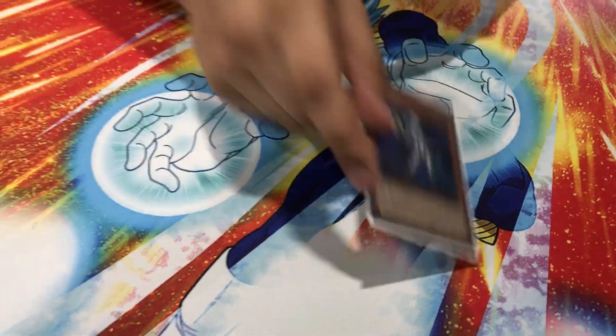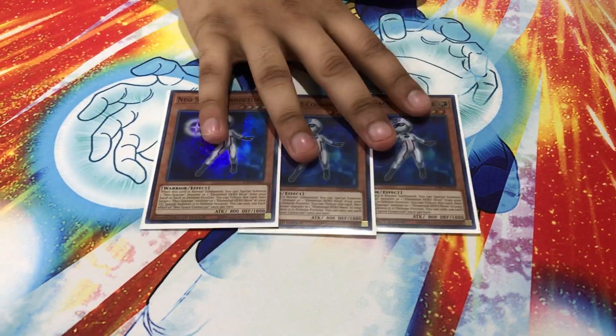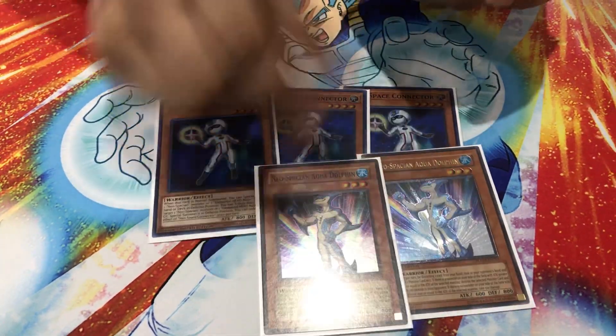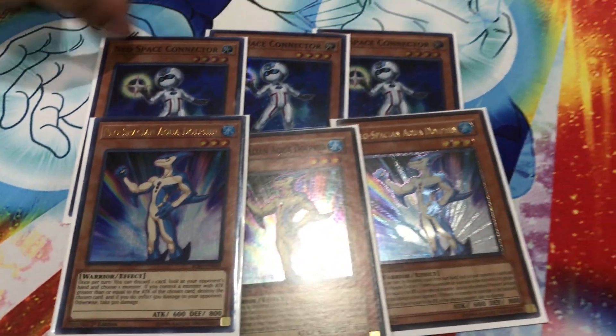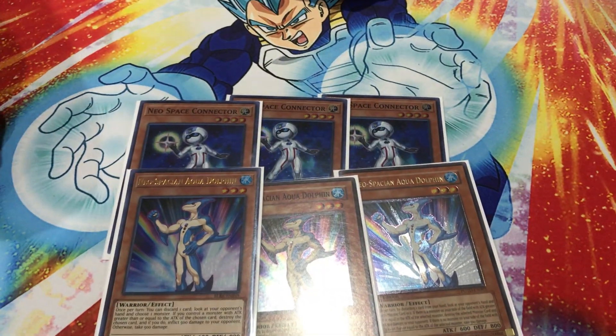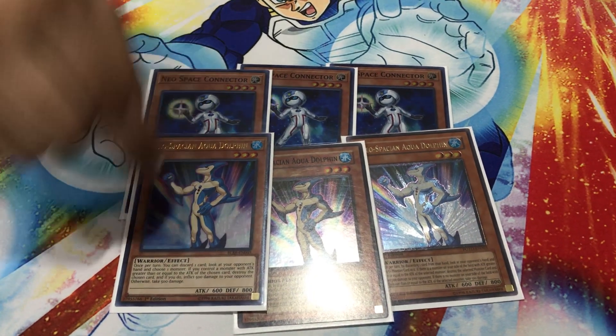Obviously the best starter cards you can see are triple Neo Space Connector and triple Neo-Spacian Aqua Dolphin. The reason why this is really insane is that you can normal summon the Connector, bring out Aqua Dolphin, and rip a hand trap out of your opponent's hand. It's probably your best starter in the deck because you can go into a Malicious or your Nightmare plays depending on what happens.